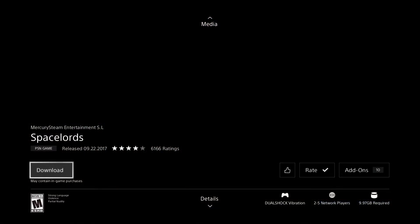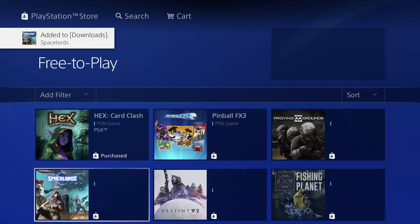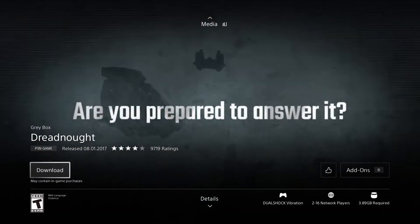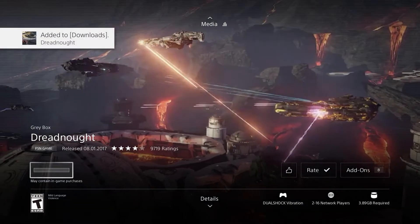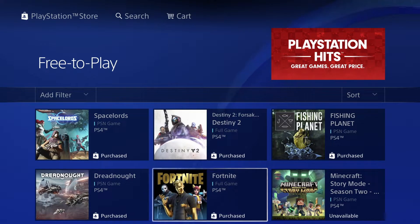Now we have this one right here — this one's only 9.97 gigs, slightly bigger than the others but it's not gonna take too much space. Let's go back. Here we have Destiny, we have Fishing Planet — let's keep going down. This other game is also free, 3.89 gigs, so let's press download. As long as we see the download has begun, we're good to go.